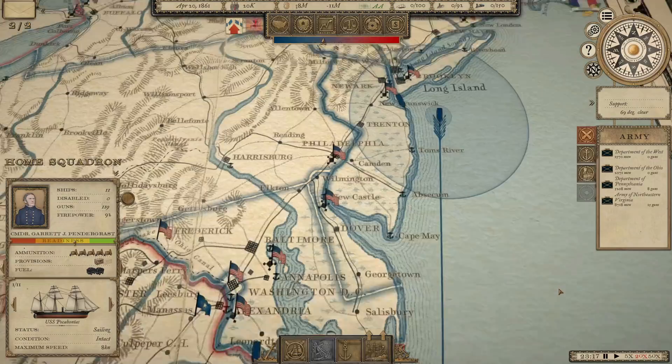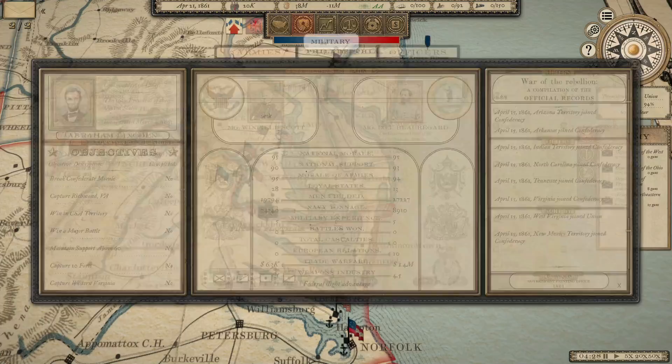He's sending his James River Squadron — which is pretty weak — out to sea. We're going to send our home squadron, which has 11 ships with 119 guns and a total firepower of 92, down to face off against them. That's going to take a little while to get there. Oh, he is starting to field an army though — that concerns me a little bit.